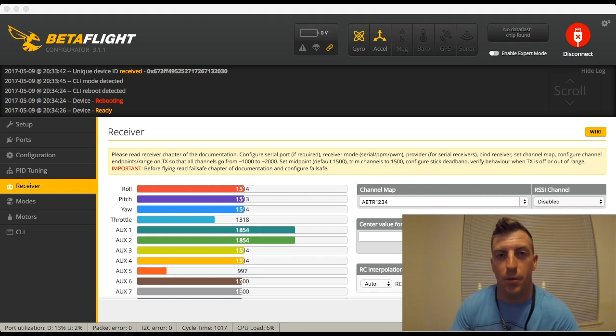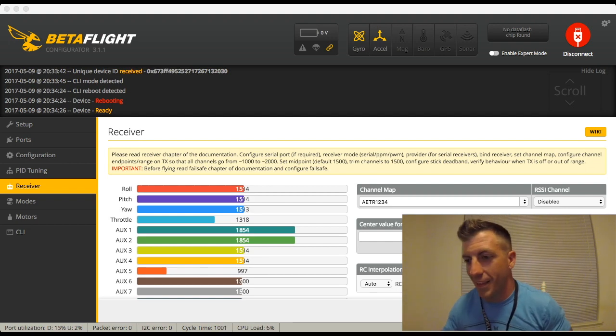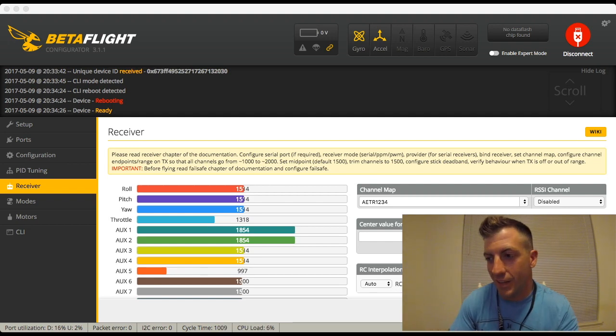It's a very simple fix, but there's no way that you could figure it out on your own without any prior knowledge — without someone showing you and telling you. So that's what I'm going to do. If you're having problems getting your B-Brain to arm, especially if you're getting a failsafe, then this could be your fix. So check this out.